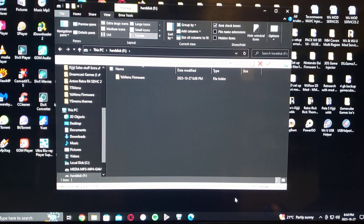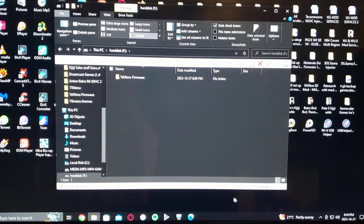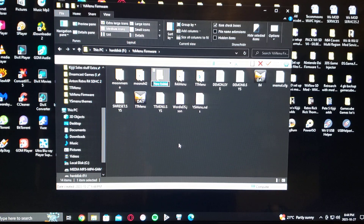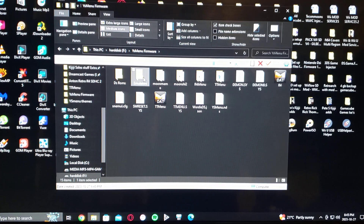Now over on the PC — this is the download folder I'm going to be leaving in the description. It'll be called YS Menu Firmware, and this is all the files. All you've got to do is select them all and just drag them all to the root of your SD card. Then you should make a games folder for all your DS ROMs — just name it DS ROMs, or whatever you want to name it. Then you can create another folder called Emulators, and you can put all your emulators in there so it stays nice and organized.